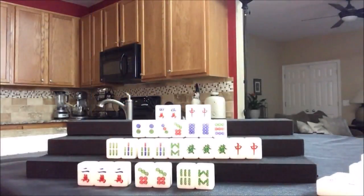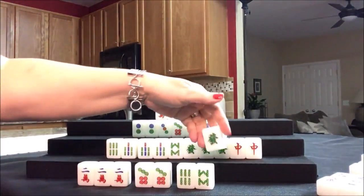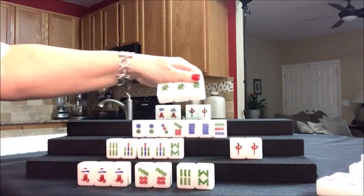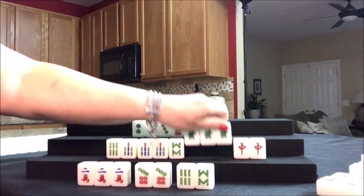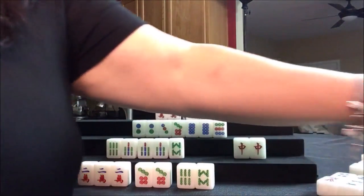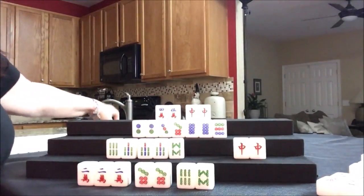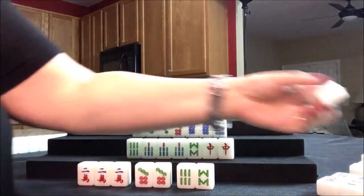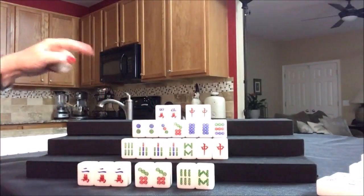Drawing for East - green dragon, I'm going to discard that, a little risky. We have a Kong - we could win on a supplement tile, let's Kong it. So we put out our three of a kind, add the Kong tile, and get a replacement tile - it's a white dragon. We'll discard the white dragon. It's an extra point if you can win on a replacement tile.